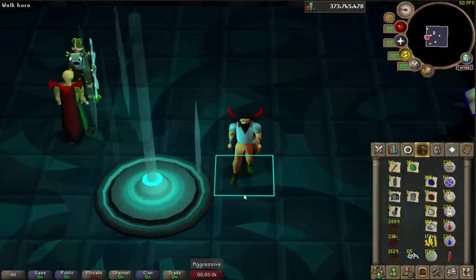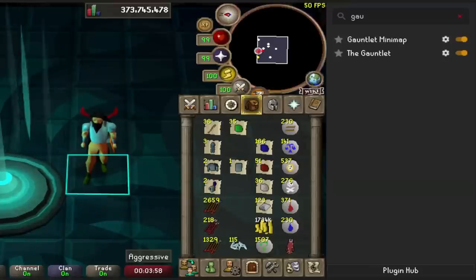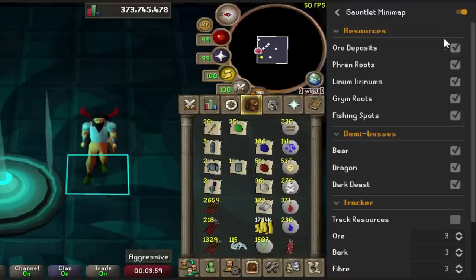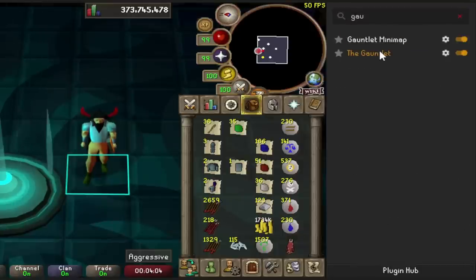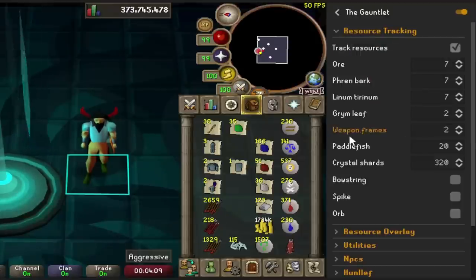I'm going to say a few things that I recommend you guys go ahead and do. First of all, for the RuneLite plugin, there is the Gauntlet minimap. All this will literally do is display what is on the map — very useful to go ahead and have. Then there is also the Gauntlet plugin, which will show you how many resources you want to go ahead and track and you can switch it in here.